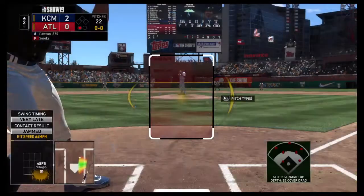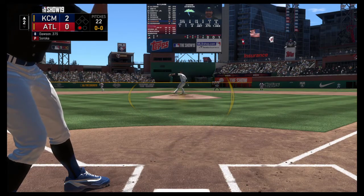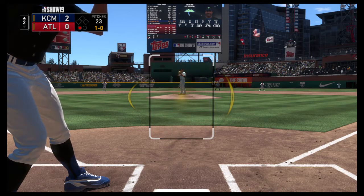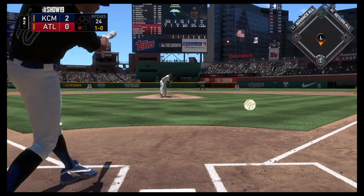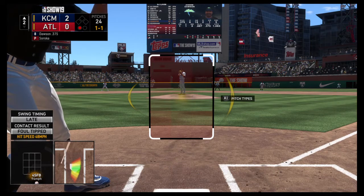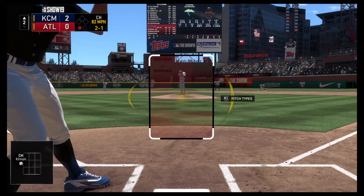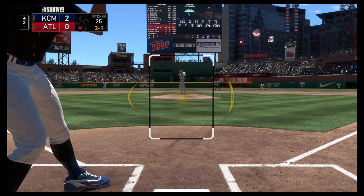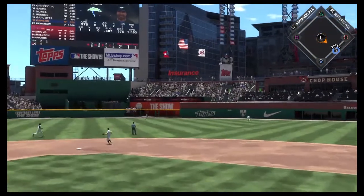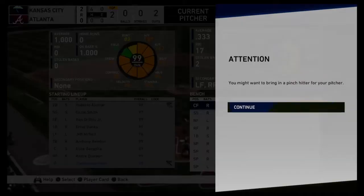Standing in is Andre Dawson, the right fielder, number 10. Here's the first offering — a curveball that runs outside, ball one. The one-and-one pitch runs a bit inside for a ball. High and deep to right center — Duvall giving chase, lays out and he's got it! A great play for out number two.